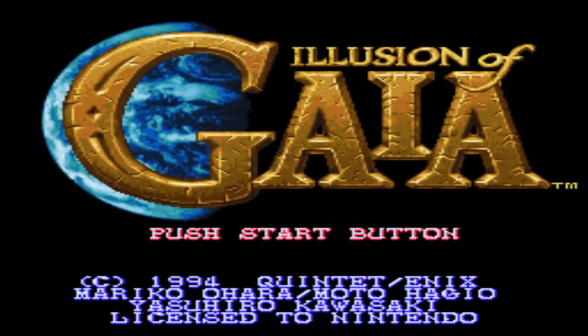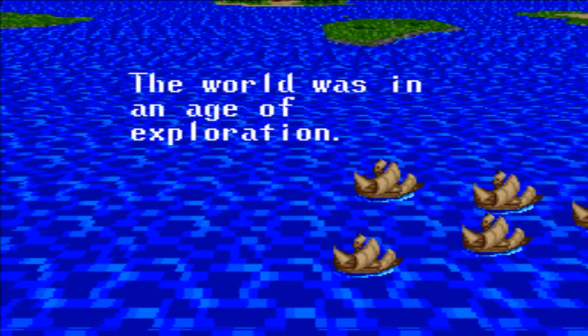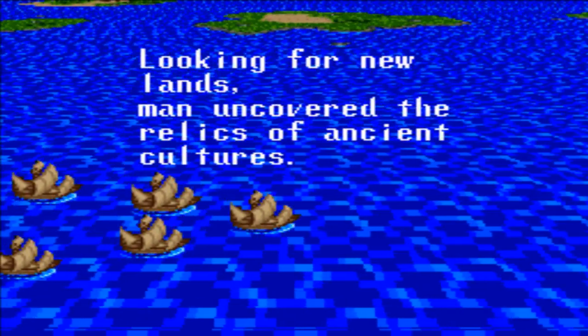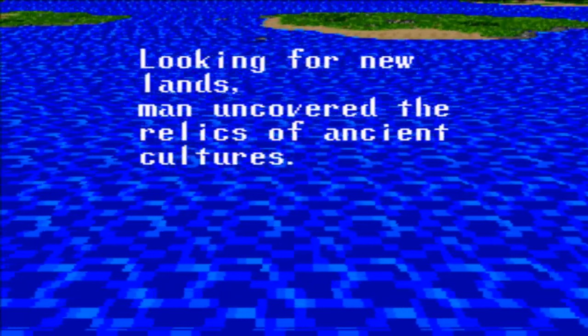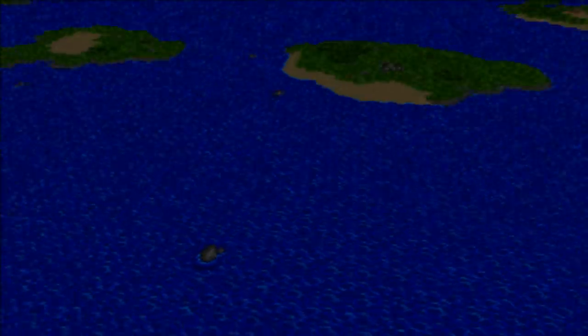The gameplay is actually a lot different here. You technically have more than one character — we'll get into it when we start the game. It's a lot more story-based and a lot more linear than Soul Blazer. If you wait on the title screen, you'll get thrown into Mode 7 mode, because Quintet really likes Mode 7 graphics. They used it a lot in Actraiser; they actually don't use it that much in Soul Blazer.